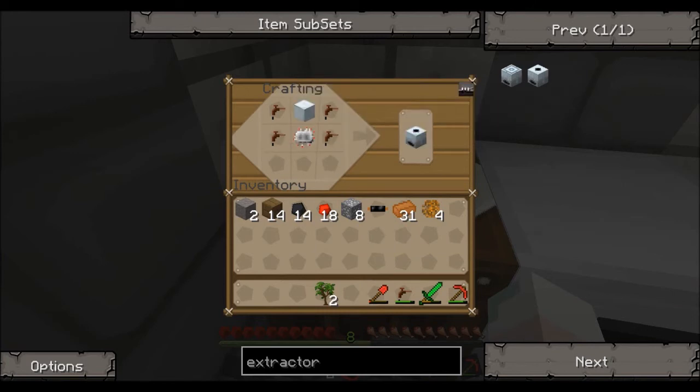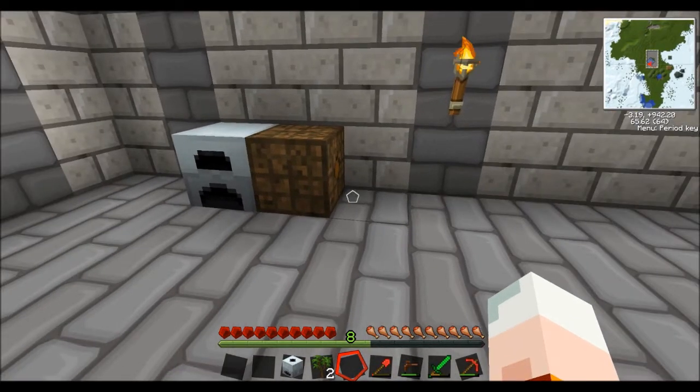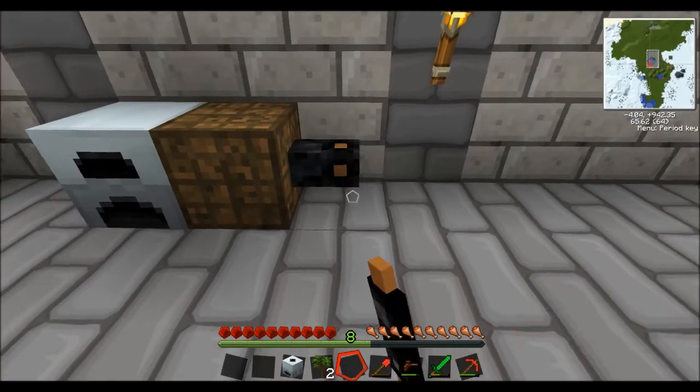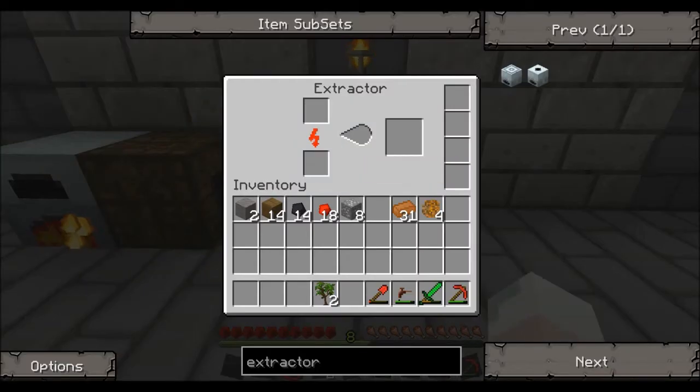We've got ourselves an extractor. The cable is coming straight in — there's only one output — so we'll put the extractor there. Now if I put my sticky resin in the extractor, it's working. What that's going to do is extract the resin properly instead of just cooking it in the furnace, so for every blob of resin we now get three rubber instead of just one, which is great because I need to make more cables.